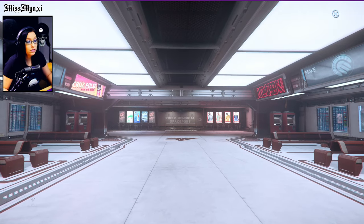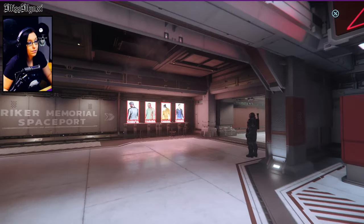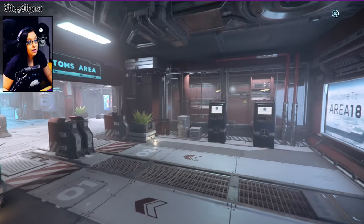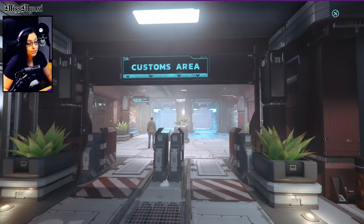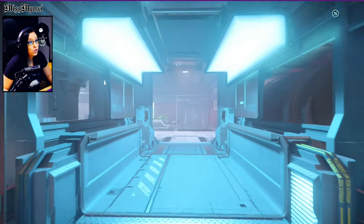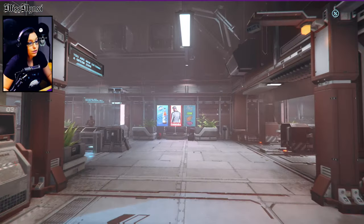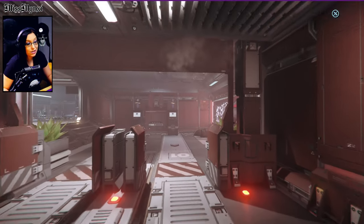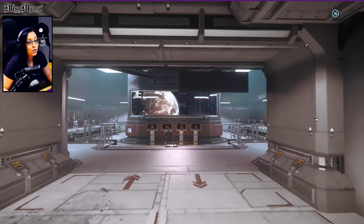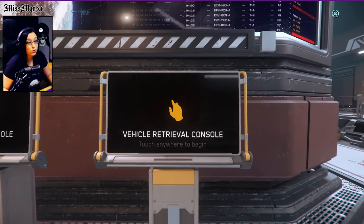Once you're up the staircase, you're going to see a sign that says Rancor Memorial Spaceport. You're going to follow that to the right. And then you're going to make a left at the customs area, go right through this area, continue through the scanners, and then make a left. Then you're going to have to make another right, keep following it, and make one last right — which will lead to the vehicle retrieval consoles.